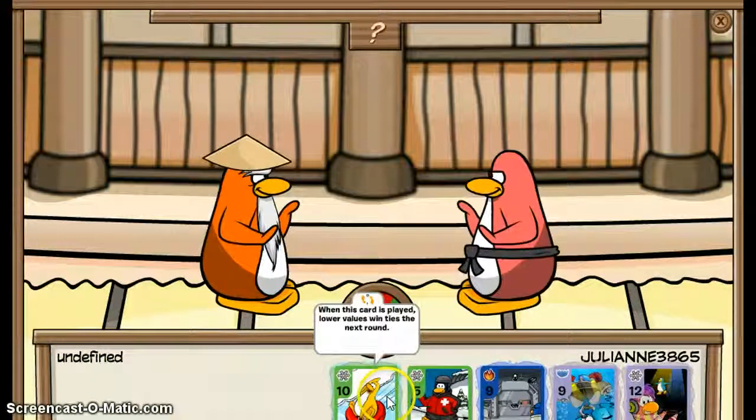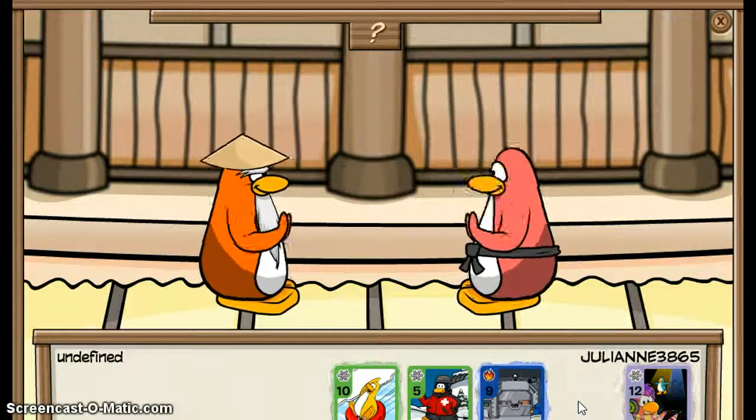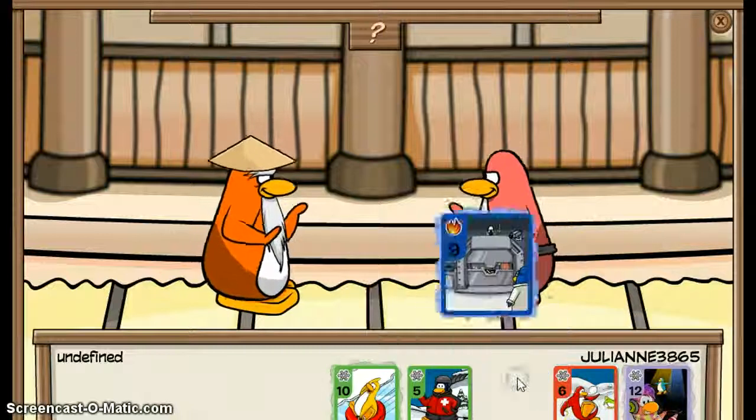Challenge Sensei — and he's orange, and it says undefined. And I think it might make him easier to beat, because I found that the first time he only beat me on the first card, and I beat him on all of them after that. Okay, let's see if it does the same thing this time.